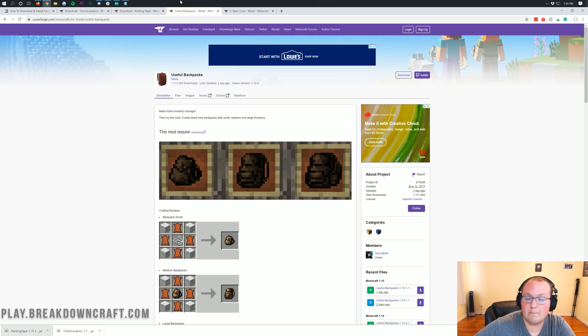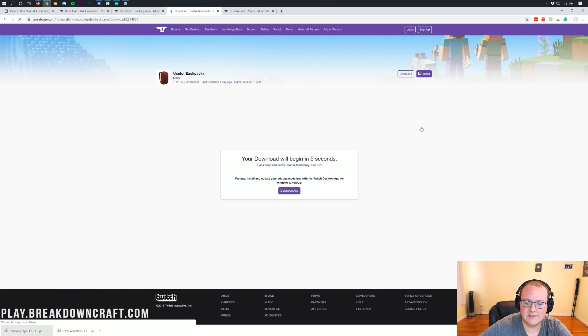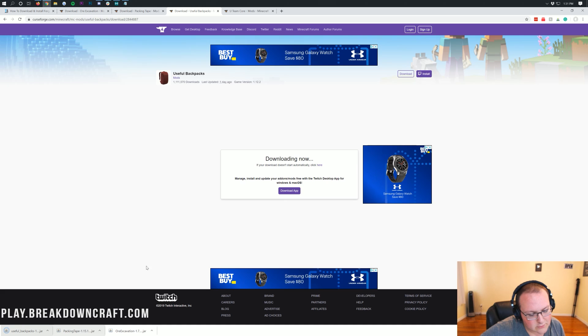There's one more mod I want to go over and that is Useful Backpacks. It has three different sizes of backpacks plus an ender backpack that you can craft and add items to, letting you expand your inventory massively. Backpack mods are one of my favorite things in Minecraft. Useful Backpacks is updated for Minecraft 1.15.1, though it does require a core mod. Scroll down on the right-hand sidebar under Minecraft 1.15 and click the purple download button next to the 1.15.1 version. Keep the file on Chrome or save it on Firefox.